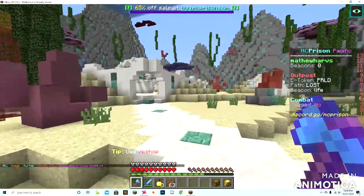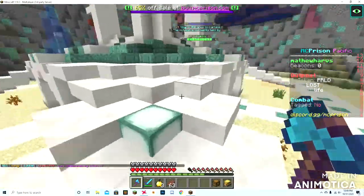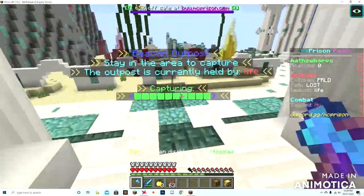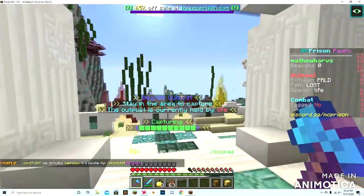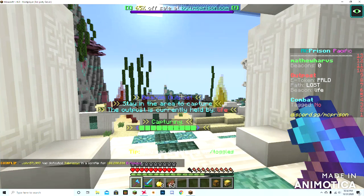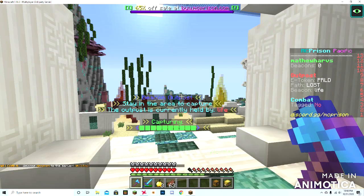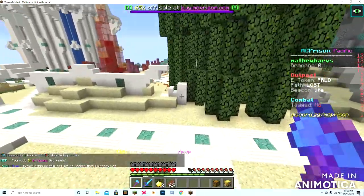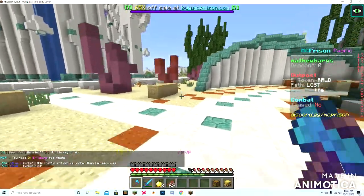There's something in these spots called outposts. Outposts give you buffs and they are really good. You have to stand there for a while to capture them. There are three outposts: the beacon outpost gives you double beacons, the e-token outpost gives you a better rate of e-tokens (I believe it's double), and then there's the path outpost which I don't know much about.